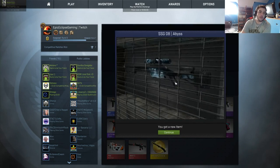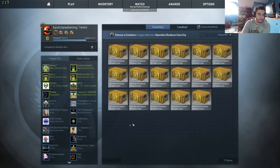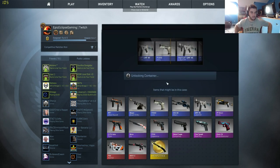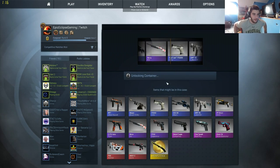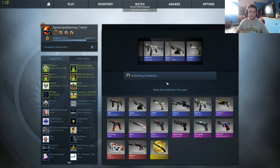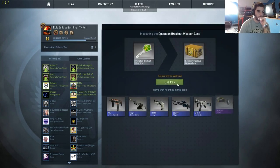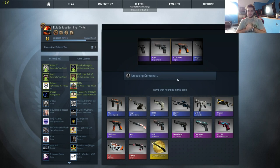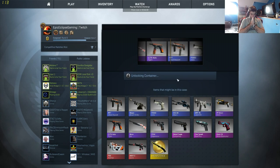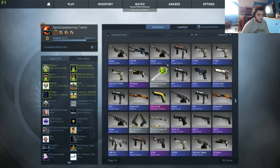SG 553 Abyss, okay. I was gonna close my eyes and pick one but I closed my eyes preemptively. Let's see, maybe the close-my-eyes strategy will work — no, it did not. That sucks. Alright — nothing, nothing, nothing, okay.